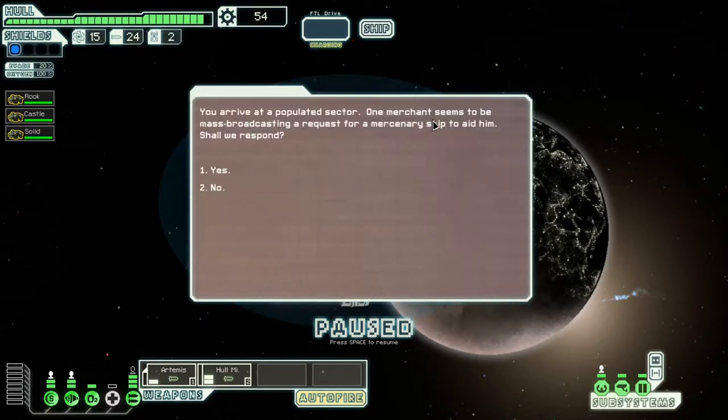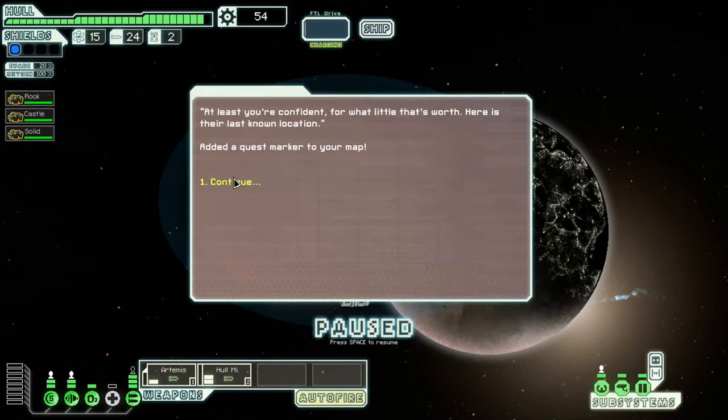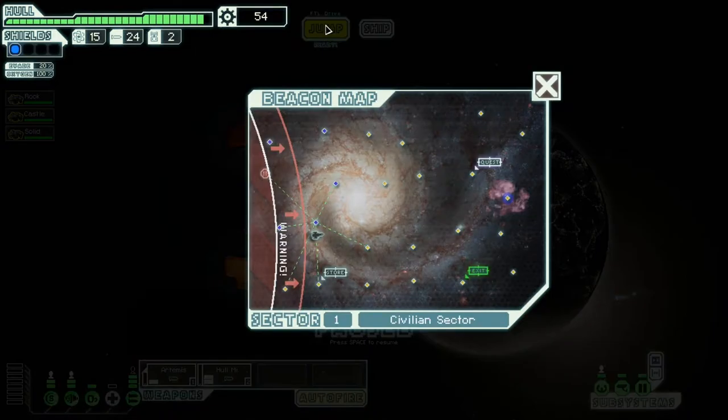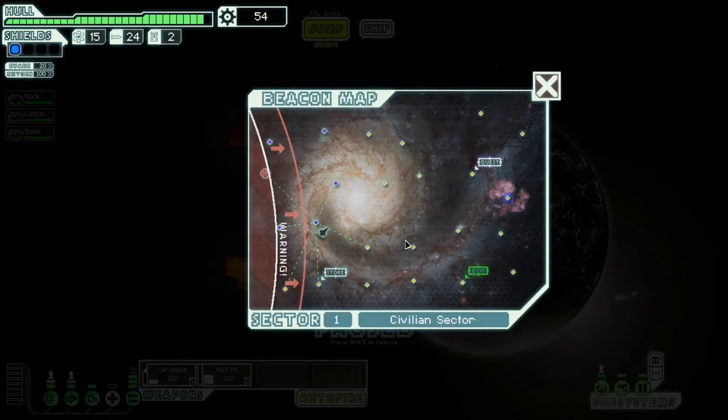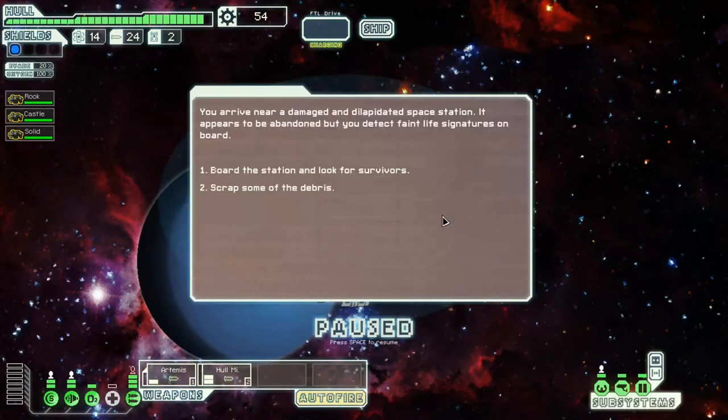We arrive at a populated sector. A merchant is being harassed and asks for aid. Their freighter carrying goods is a week late — it flew through a pirate-filled sector. They give us the last known location on the map. I can possibly get there before the rebels catch me and find the exit.